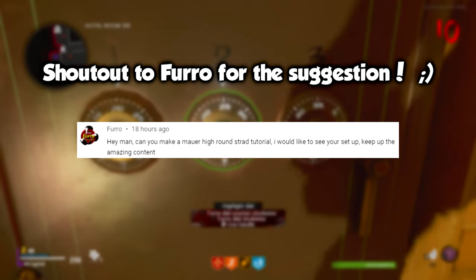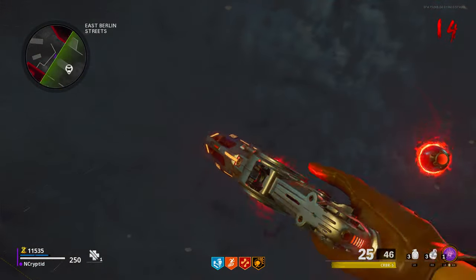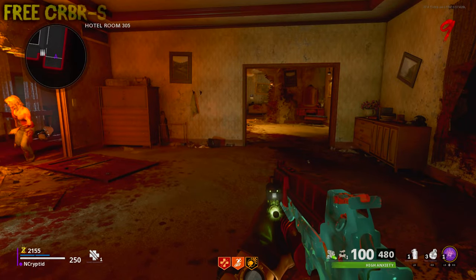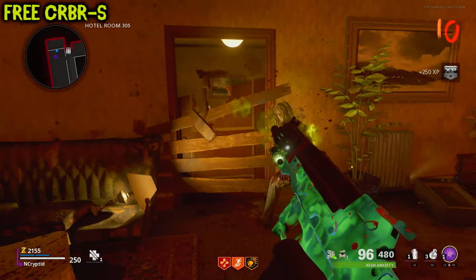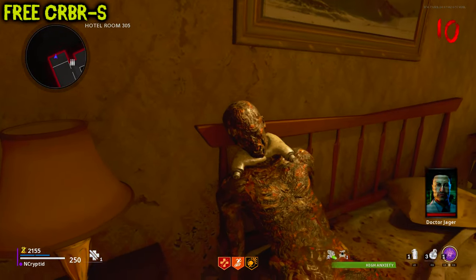Before we jump into either of the two strats, we do need the Cerberus Wonder Weapon first. It's super easy and fast to get. Get a Brain Rot on a weapon, head up to this room past Stamin Up, and get a Brain Rot zombie to rip this door down. Then enter the room and grab the hands off of the bed.